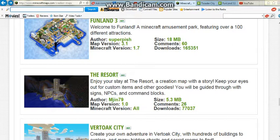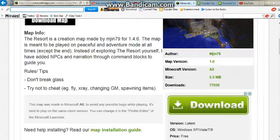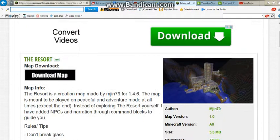I can leave the link to it because I can leave the link to all of these, but I got this resort because it's one of his most popular maps. The resort — Minecraft maps, all versions. He basically downloaded this map just to share with all his friends. Map version 1.0, Minecraft version all. Just read all the comments to see if it's not a bug or anything, because it was a great map but it seemed to use command blocks too much. I made it to the credits area within 5 minutes without putting in any effort whatsoever, so just read it to make sure it's not a bug.